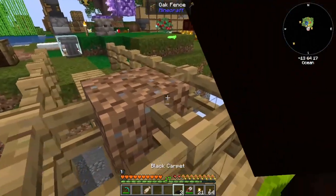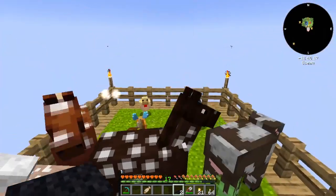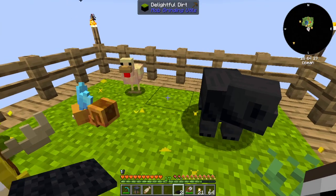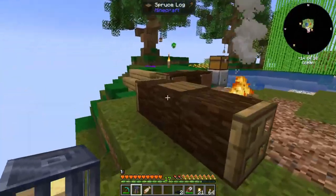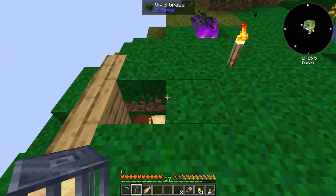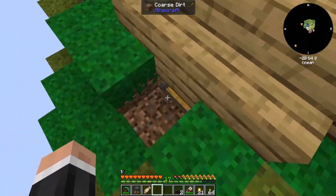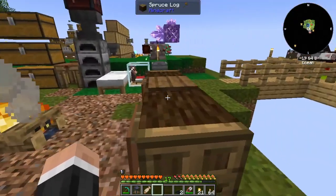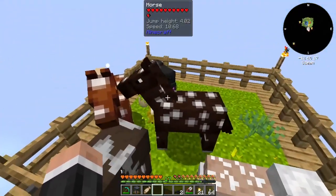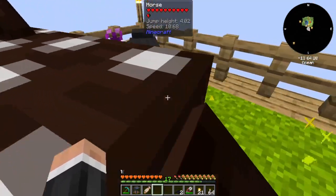Where are my shears? We got that — that's what I was wanting, just so that we could make some carpet and do that. Now I can just do that — look at that! Lovely stuff. We're getting feathers as well — I love getting feathers like that.